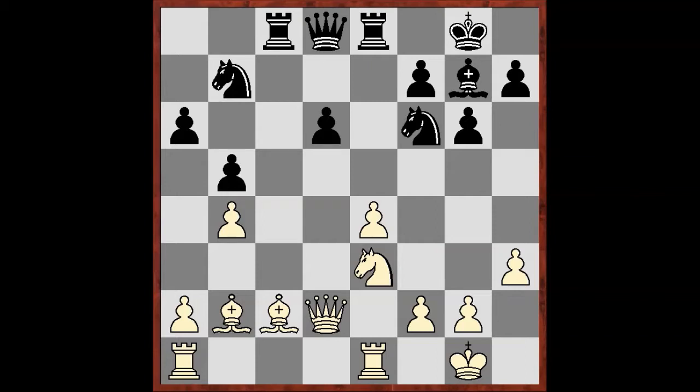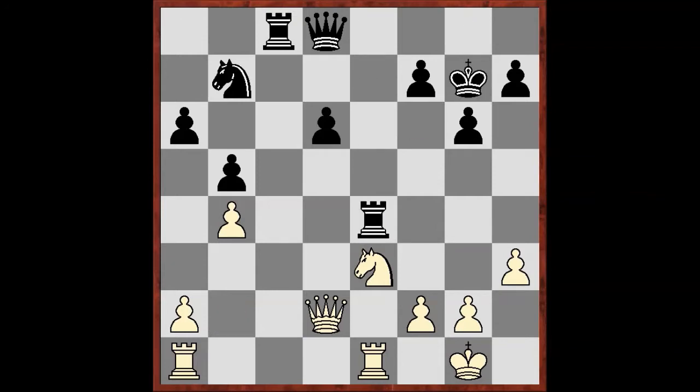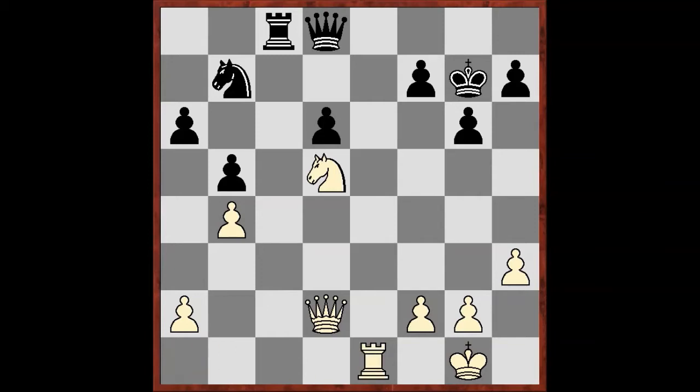It may seem like Black can take on e4, so let's calculate it. After taking on e4 — takes, takes, knight d5, takes, takes — the difference between the power of the knights here is obvious. The knight on b7 has no moves at all, while White's queen and the dominant knight on d5 begin crashing through. White just wants to play queen d4, rook e7, or later knight f6.